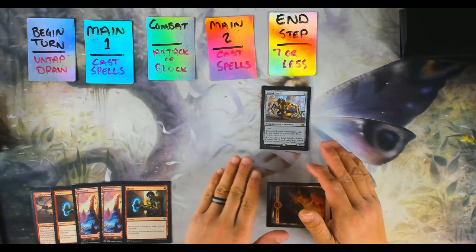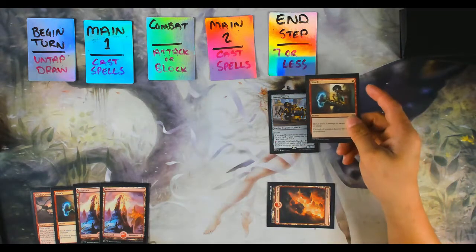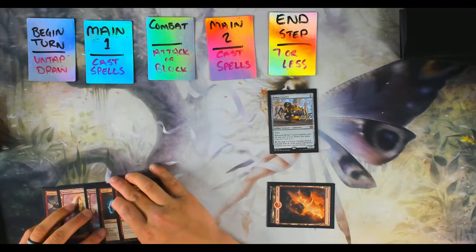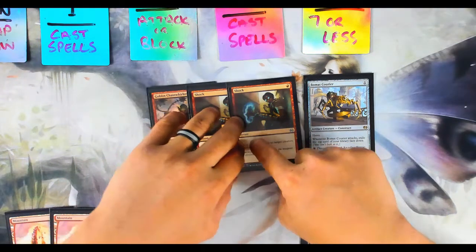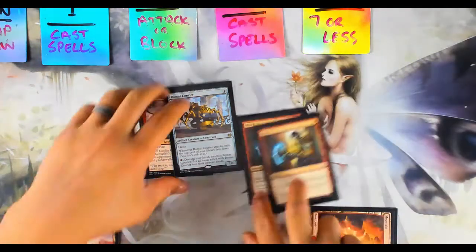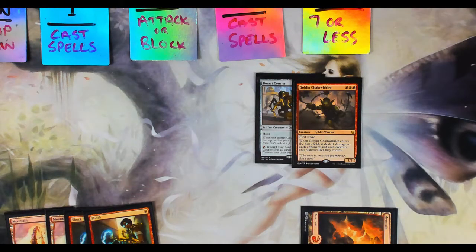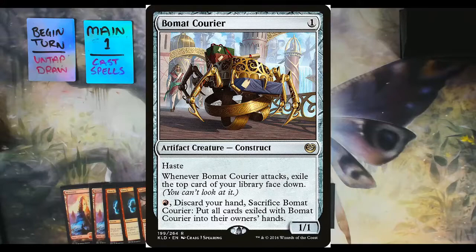There are two types of spells: permanent and non-permanent. Permanents stay on the field; non-permanents go to your graveyard as soon as you cast them. Instants and sorceries are non-permanent — they go straight to your graveyard. You can tell a card's type by looking at the type bar in the middle of the card. Enchantments, artifacts, creatures, and planeswalkers are permanent and stay on the battlefield until removed by damage or another effect.